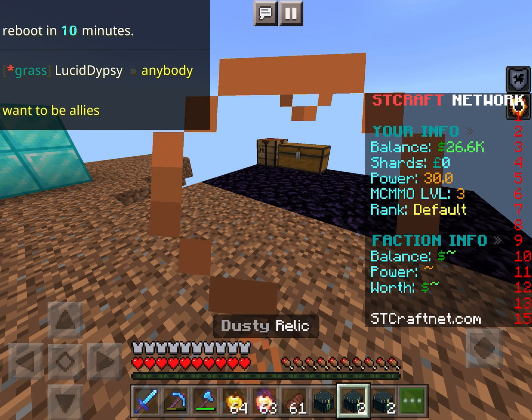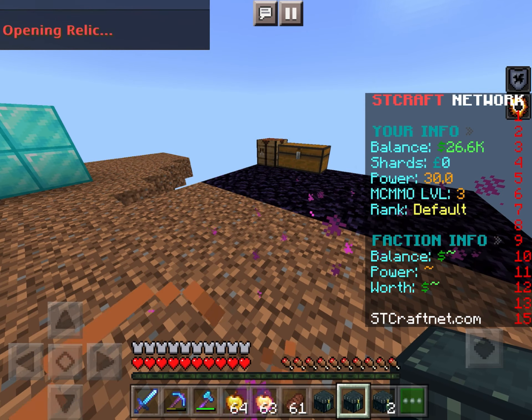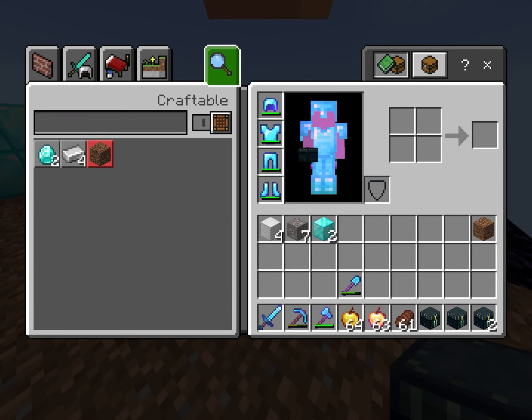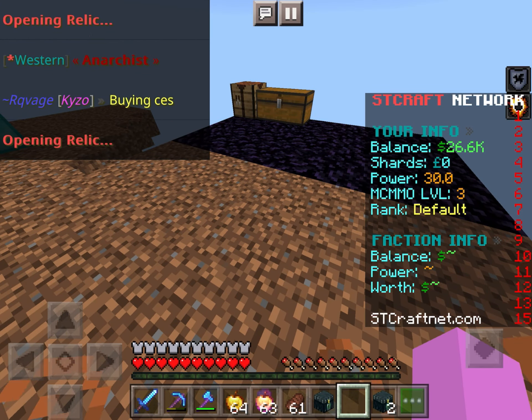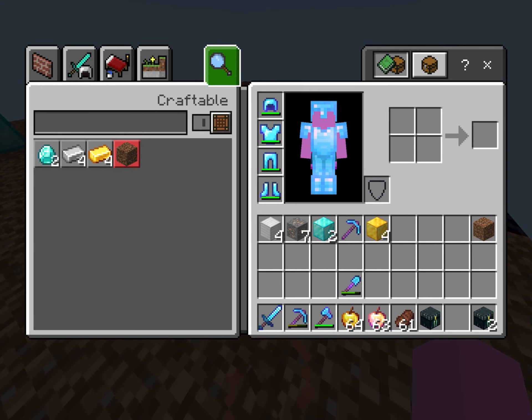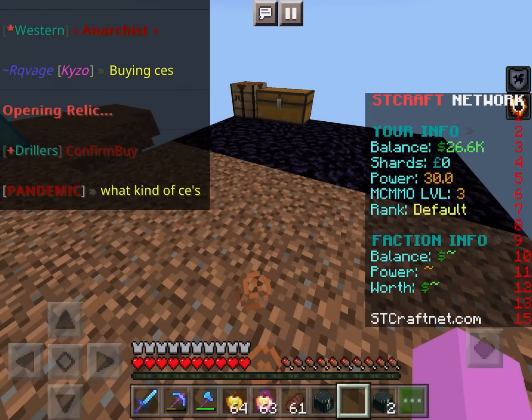First we'll do the dusty relic because it's not that good. Let's just move it. Diamond blocks and iron blocks — those can go on my collection. Next one: gold blocks and a dusty pickaxe. Pretty decent.